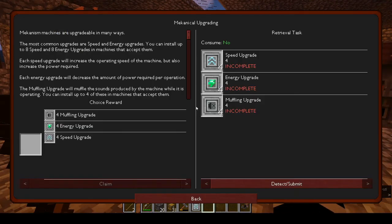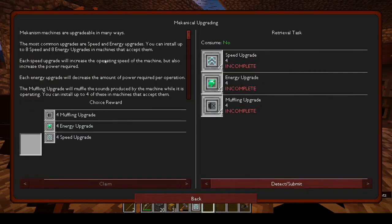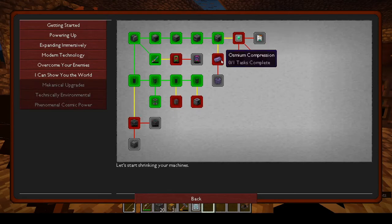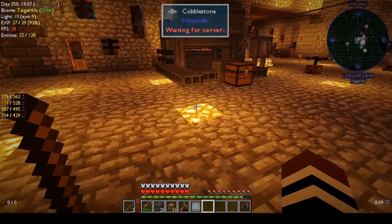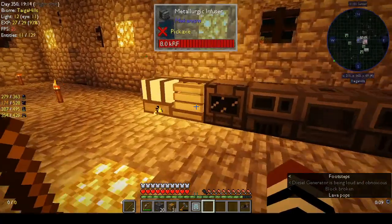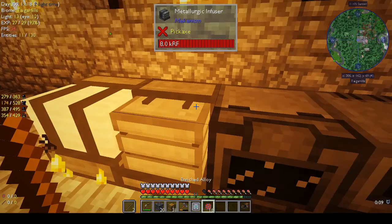This week I want to make the upgrades — there's a speed upgrade, energy upgrade, and muffling upgrade. If possible, I also want to do basic factories, but we can't see what we need until we make the upgrades. I was making some enriched alloy — you need a lot of that.